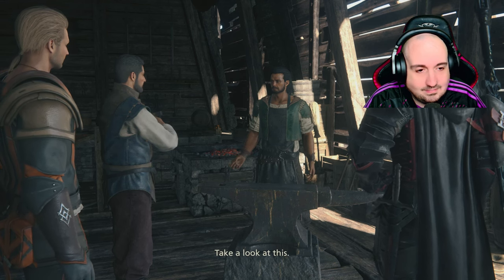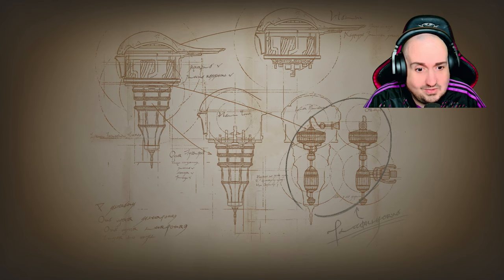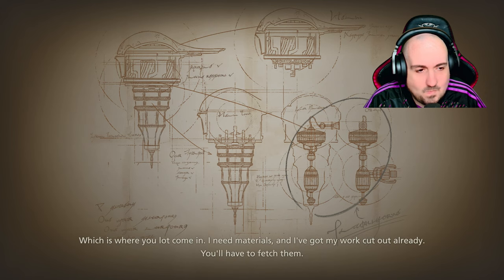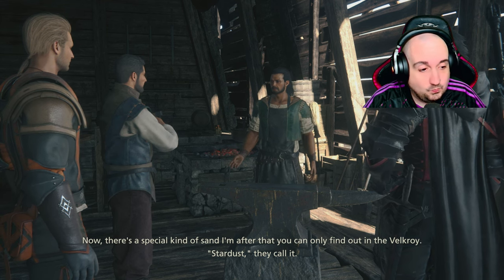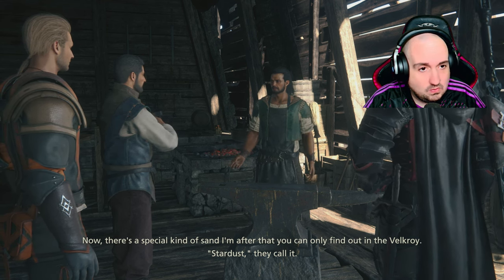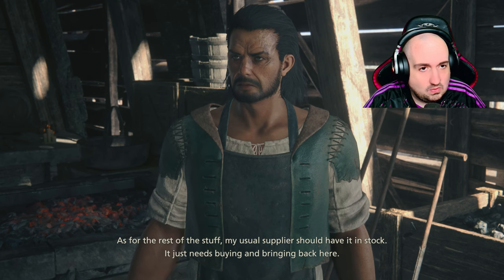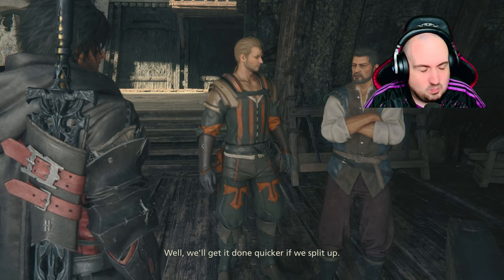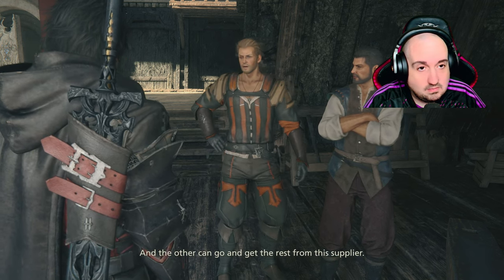Take a look at this. It's this plating — the usual saw-grade steel won't work. We need something that can get very hot, very fast, and still keep its shape. That means an alloy, something that won't break or buckle at the temperatures she's talking about. Which is where you lot come in. I need materials and I've got my work cut out already — you'll have to fetch them. There's a special kind of sand I'm after that you can only find out in the Velcroi, Stardust they call it. As for the rest, my usual supply should have it in stock, it just needs buying and bringing back here. We'll get it done quicker if we split up — one of us should stay here, and the other can go and get the rest from the supplier.